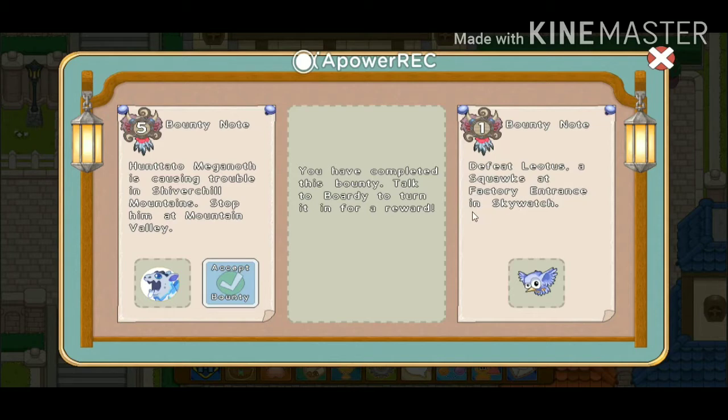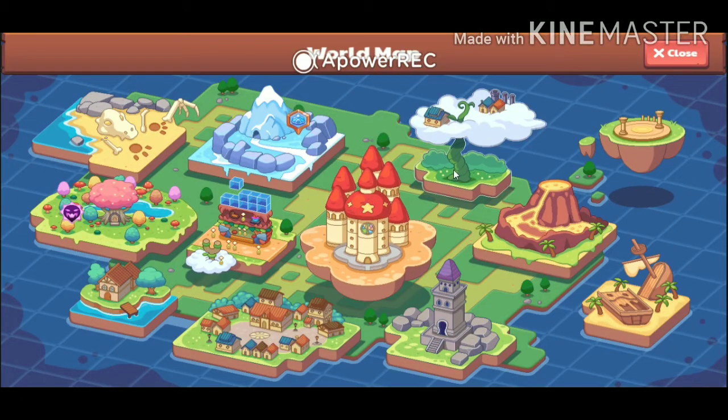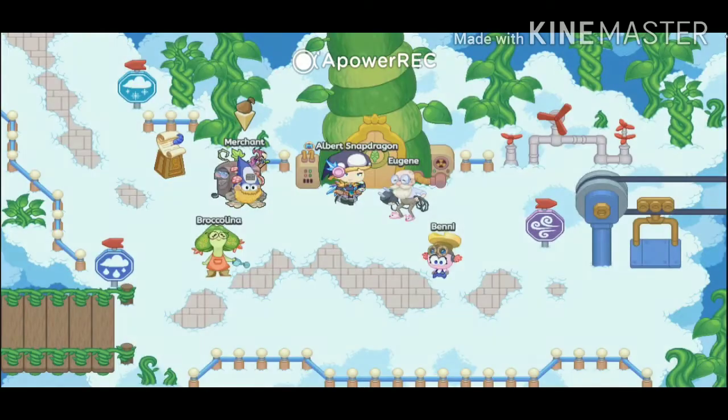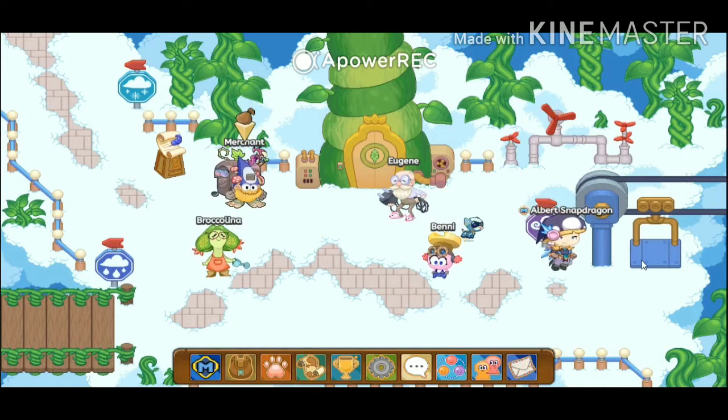It will be written in the bounty board where you can find that monster. For me they have told me factory entrance, but first you have to go to Skywalk. Flit Flit is the only water pet that you can get in the bounty board.